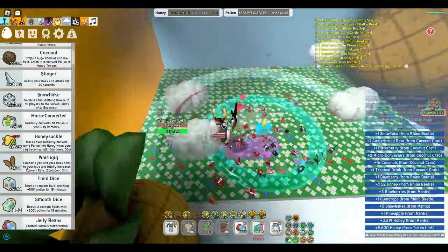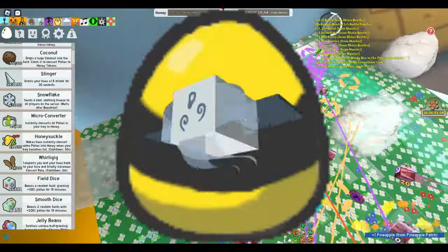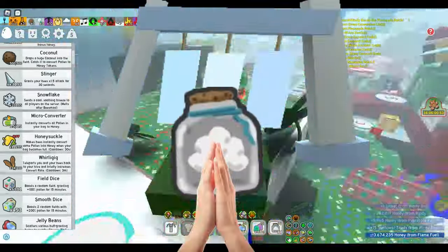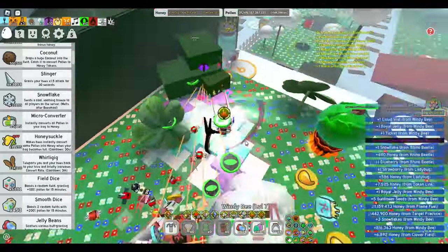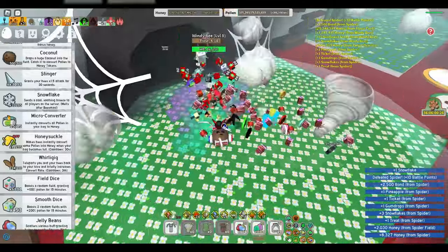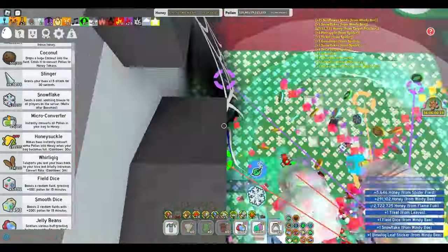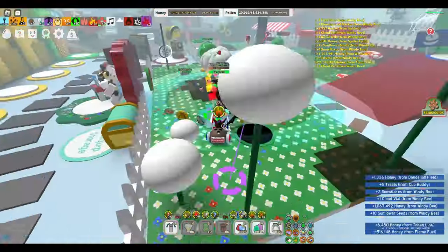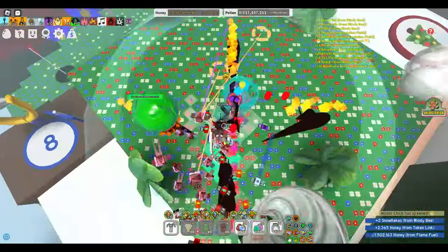To start, let's understand how to actually get the Windy Bee Egg. Windy Bee is only obtainable from the Wind Shrine when you donate cloud vials. However, before you can donate those, you need to offer a Spirit Petal to the Wind Shrine. You earn a Spirit Petal every 10 quests completed for Spirit Bear. If you haven't donated a Spirit Petal yet, any cloud vials you've donated have already counted toward your Wind Shrine Favor, which is still beneficial.